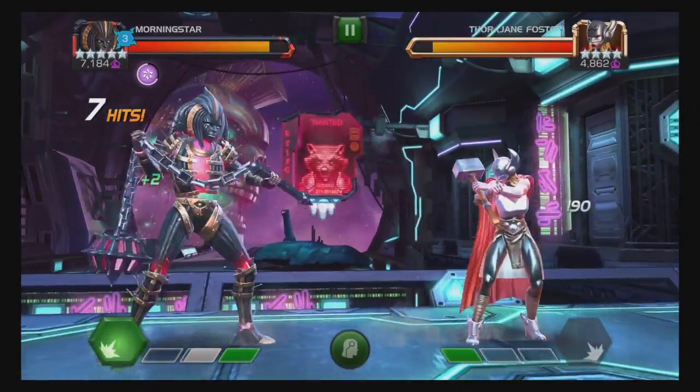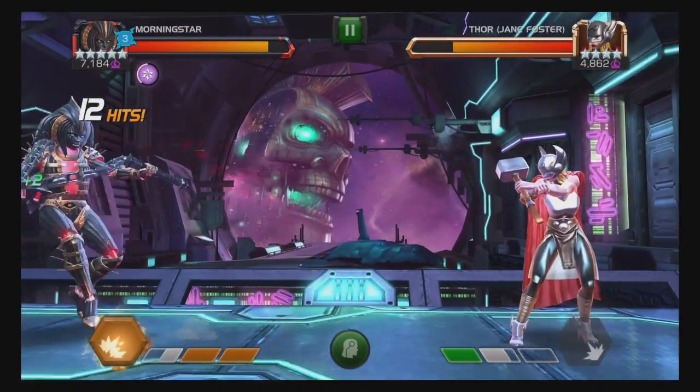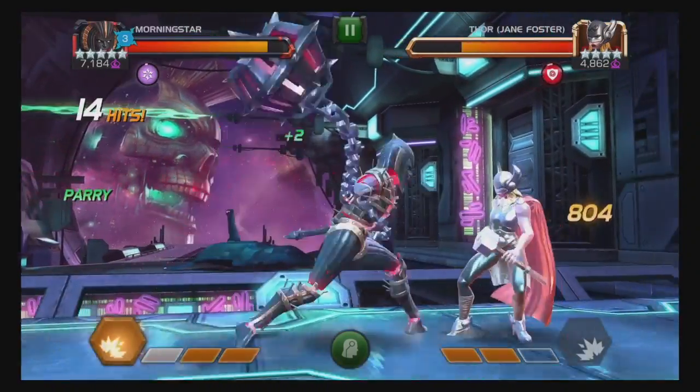Whenever you have less than five souls, the goal for the fight is simple: get to L3, steal their soul, and knock them out so you can keep it. By the way, since I have Mephisto on the team, we're starting each fight with one bar of power, which is why we got to L3 so quickly.